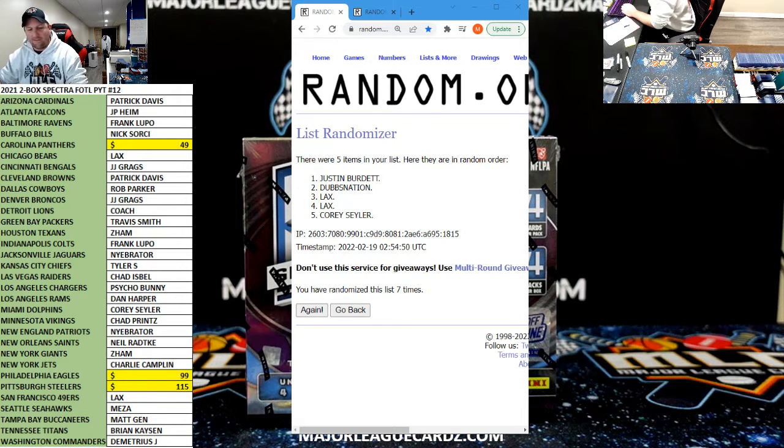Joe Dubs going ham on Mosaic No Huddle. Here we go! Justin Burdette, are you out there? Your pick, you're up first, buddy. I'm assuming that you want the Steelers. I'm pretty sure Justin Burdette is going to go Steelers — yep, there you go. Thanks, Justin. Dubbies, you want the Eagles, I'm assuming? Hopefully he'll get a Devonta. Yep, and then Panthers, we'll go to Laxy Paxi.